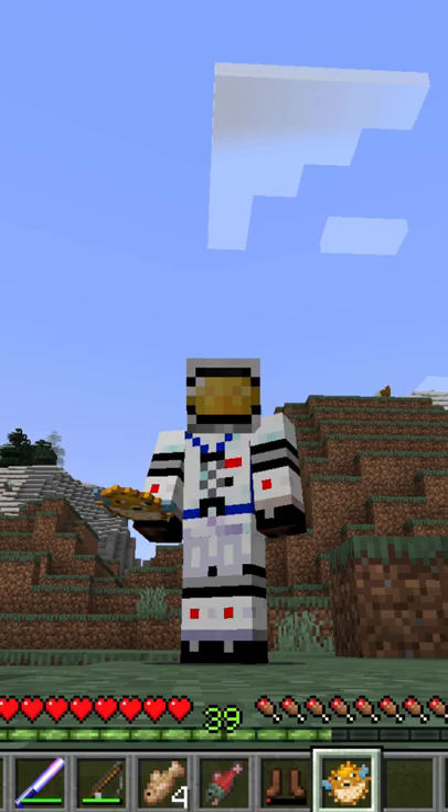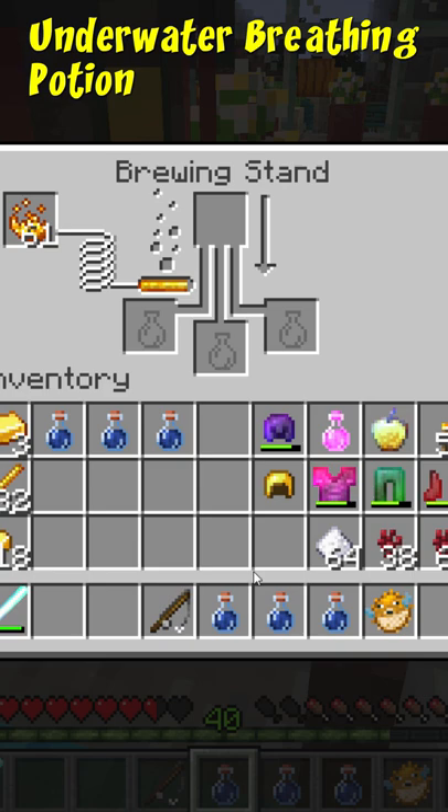And then let's get back to the base and brew up our next potion. So for this, same as before, we put the awkward potion across the bottom, your puffer fish on top, and that's going to give us that underwater breathing. There it is. Really useful potion. And we'll put that back into our store bin.